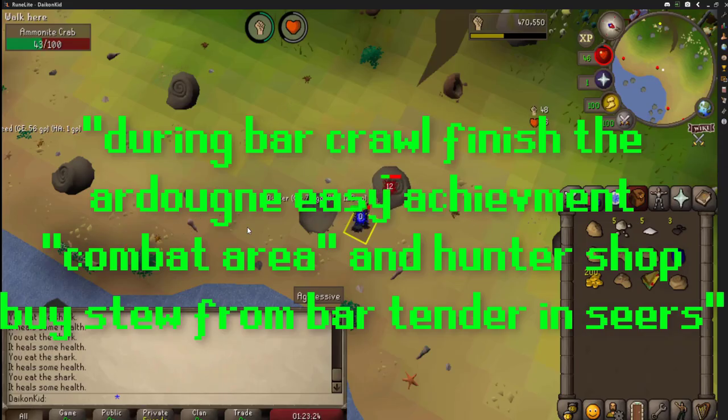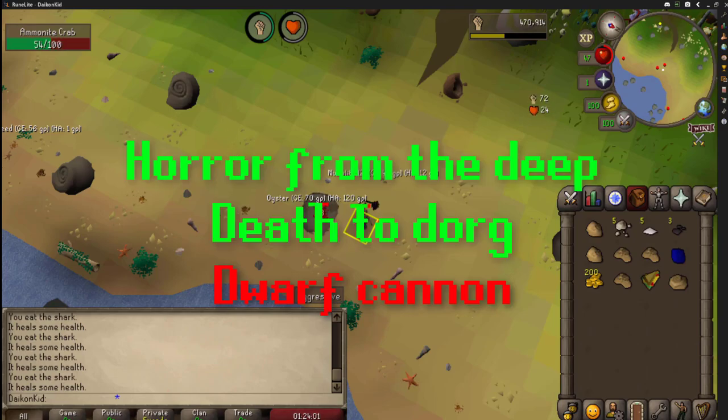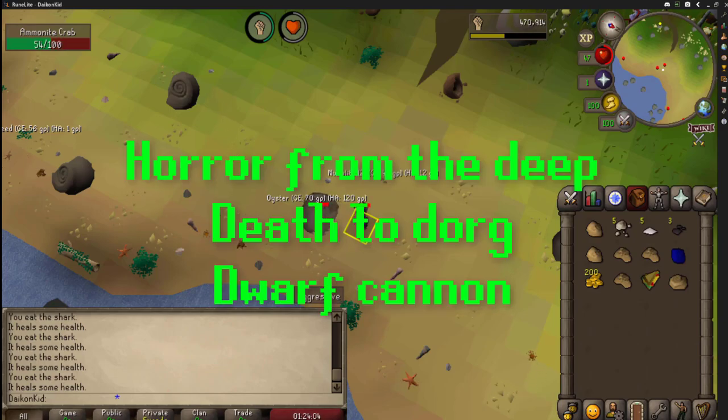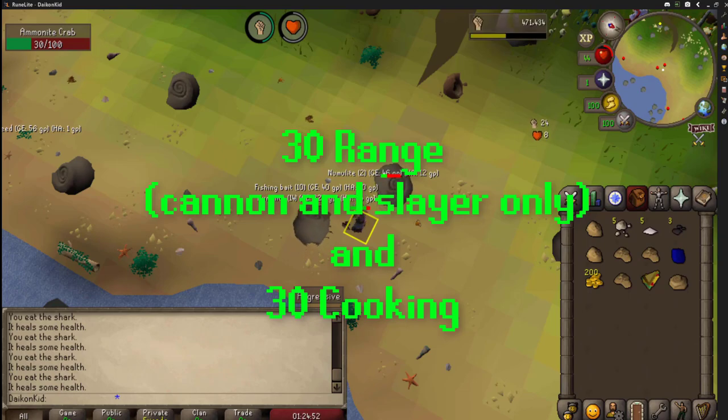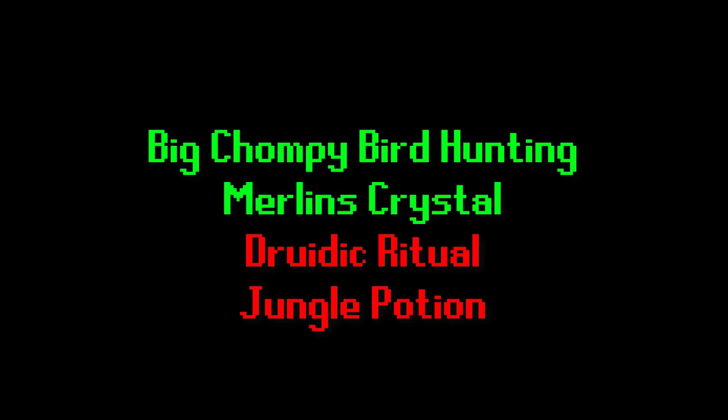During the Bar Crawl, finish the Ardougne Easy Achievement, Combat Area, and The Hunter Shop by buying a stew from the bartender in Seers' Village. Next, you'll want to complete Horror from the Deep, Death to the Dorgeshuun, and Dwarf Cannon. Next, cannon your range to 30 by only doing Slayer and get 30 Cooking. After that, continue questing with Chompy Bird Hunting, Merlin's Crystal, Druidic Ritual, and Jungle Potion.